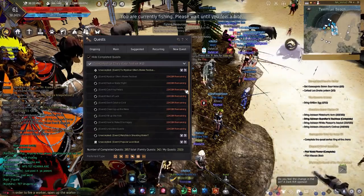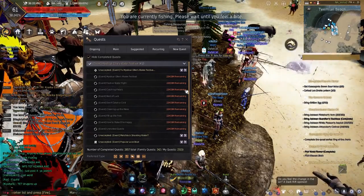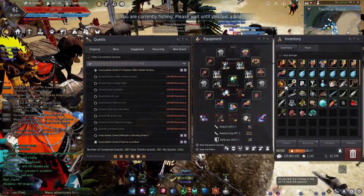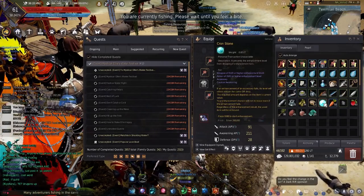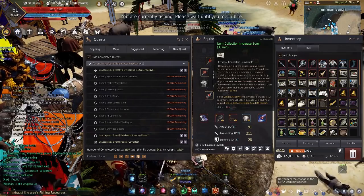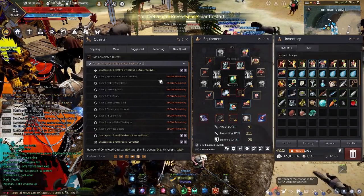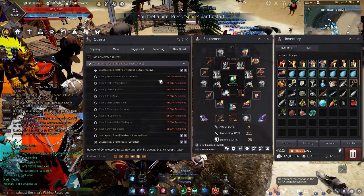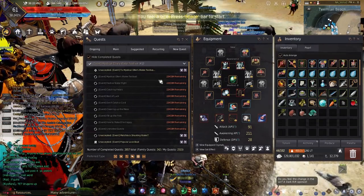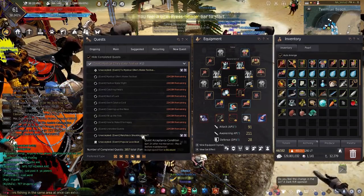That's about it for the koi, but I do want to give a quick mention to these event quests. You're probably going to want to do at least some of these every day. Some of the rewards include a Valk's Cry, a Cronstone, and a 30-minute item collection increase scroll that actually gets stored in your pearl inventory. You can do these quests every day, and if you want to do a full run, you'll need to bring 5 cotton fabric, 15 bottles of seawater, and if you want a matchlock as well, one usable scantling.